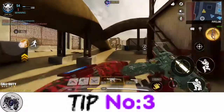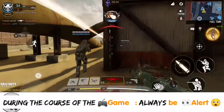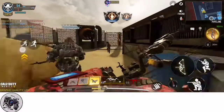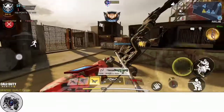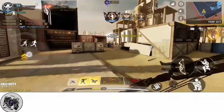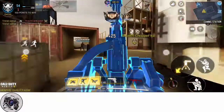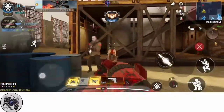Tip number three. You need to be on alert at all times. You need to play with all your five senses. Especially, you need your eyes to always be on the lookout to avoid being spotted first. Be focused and while moving, watch out for nearby enemies. In this game, when faced by pro players, the first person to spot the other has the upper hand.